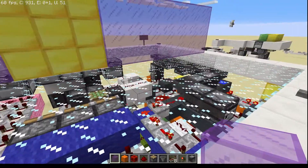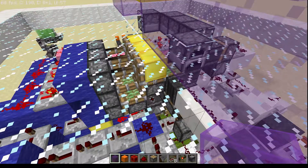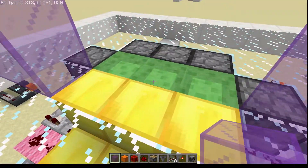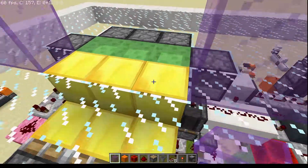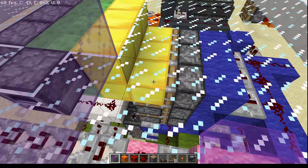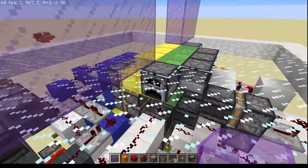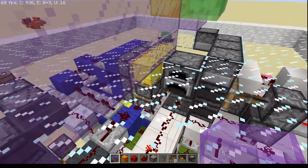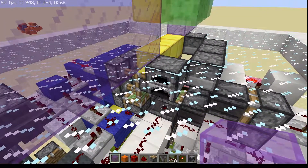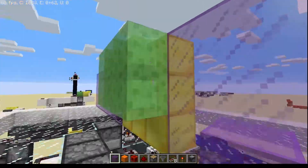If you press the button, a lot of the timing mechanisms start up. I've got this machine divided into two halves. The first half is responsible for these twelve blocks — the six top gold blocks and the six slime blocks behind them. And since you can't push more than twelve blocks, I had to use a double extender for the three bottom blocks.